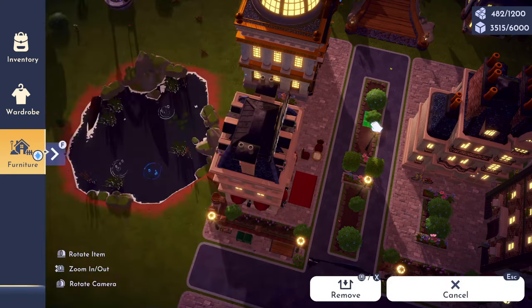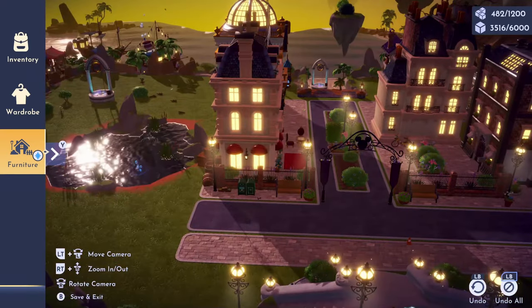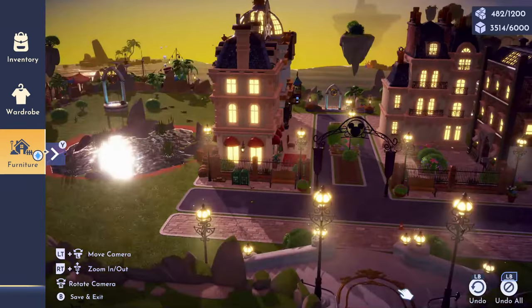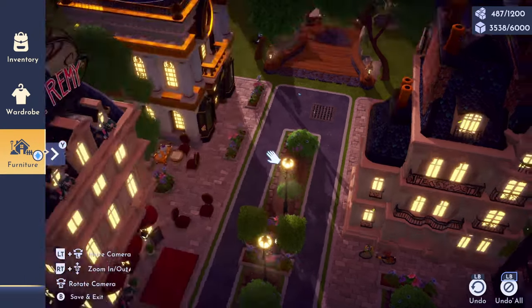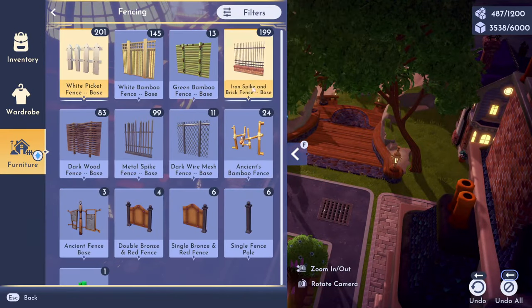I went ahead and changed my decor in the centerpiece — I felt like this was more detailed and looked better than the previous design. I also added some sitting areas in front of the fencing, and so far I think this is coming together really well. I'm also going to detail my roads a little bit more using the metal gray path I got from the premium shop a few weeks ago.